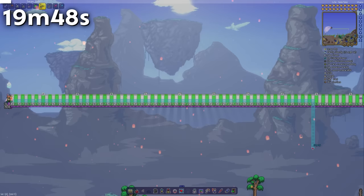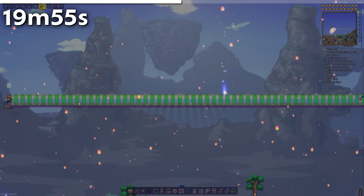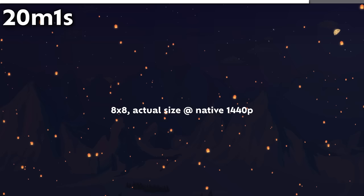The velocity stat in Terraria is defined as pixels per tick. However, the pixels used in this measurement are half the width of a regular graphical pixel, since all image sprites used in Terraria are twice as large as their actual pixel size. For example, an 8x8 texture of a dirt block is stored as a 16x16 image within the source files.